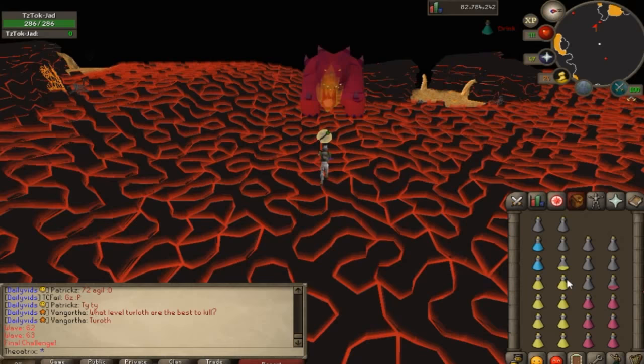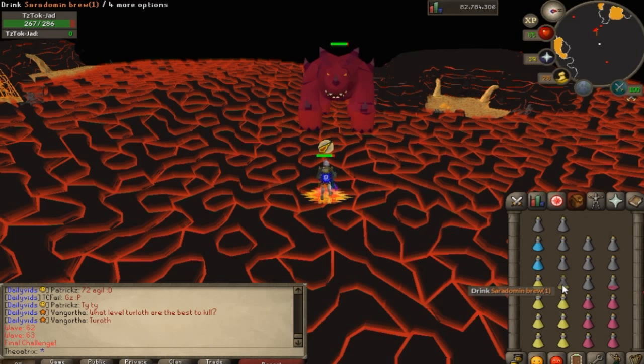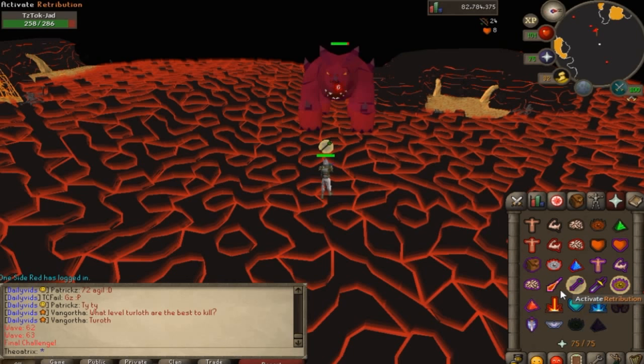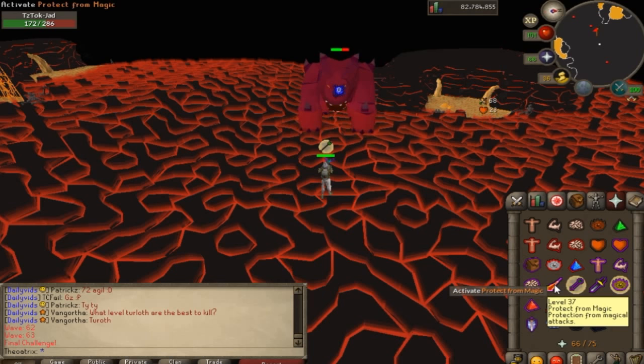The best advice I can give is to stay as calm as possible. Panicking on Jad is the worst thing you can do — you might click the wrong prayer and switch it back quickly, which almost guarantees you take a hit with no protection. You have about one second between his animation starting and the hit landing to switch prayers, so wait until you're 100% sure before changing. If you have a bad internet connection, don't attempt Jad until you have a good one — laggy prayer switches will cost you the kill.